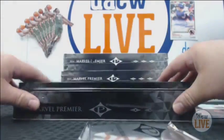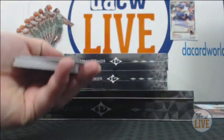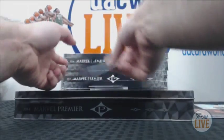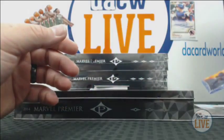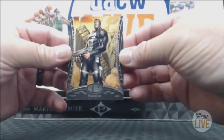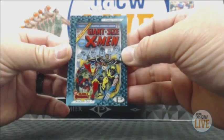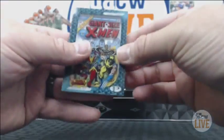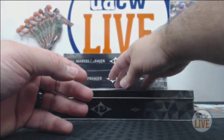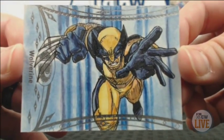Don't worry guys, if you're just hopping in, I'm going to do a recap so I'll go back over all the hits that we got. All right, we got Storm base card, Nightcrawler, Punisher. And what is a first — another shadow box! This one's Giant Size X-Men number one. We're three for three on the shadow boxes. This is CSB25. And it wouldn't be a complete X-Men box without a mini Wolverine sketch, and that one looks awesome as well.